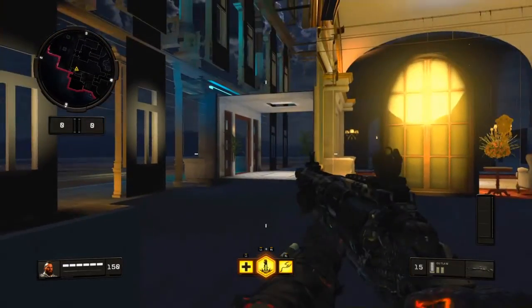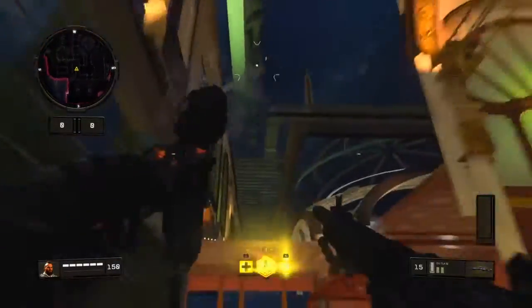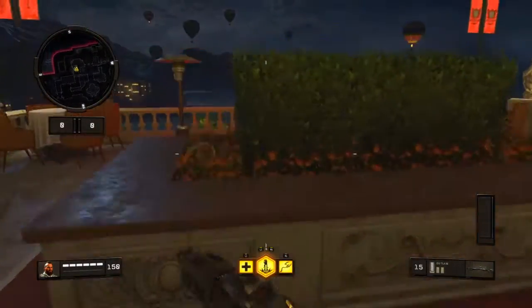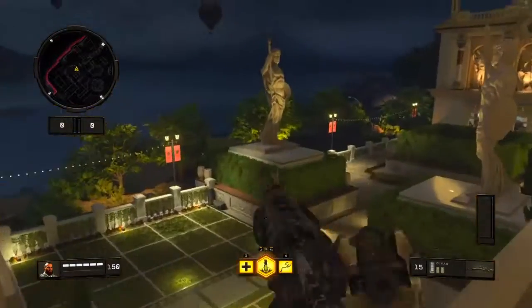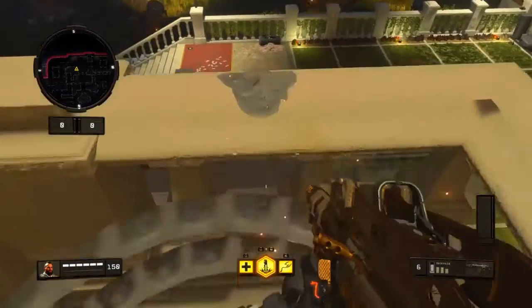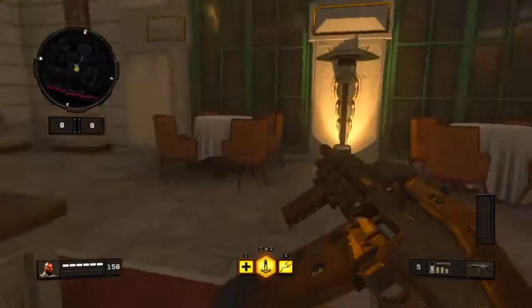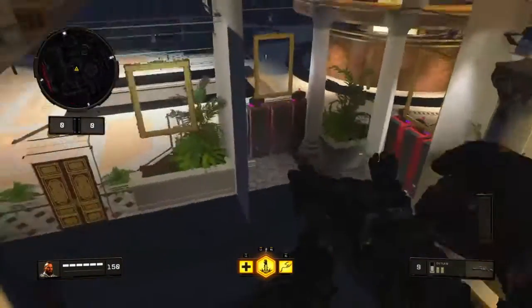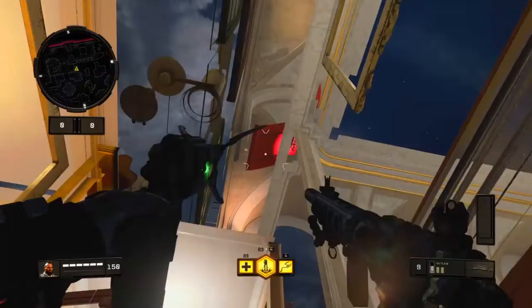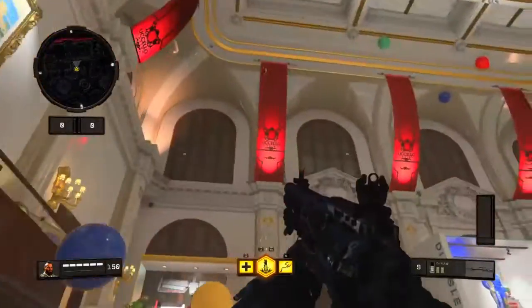There are multiple possible places you can get to. You can come over to this bit, you can come outside here, you can see over this bit, you can shoot off here, you can shoot down there, or you can stand over here. You can simply walk back out as well.